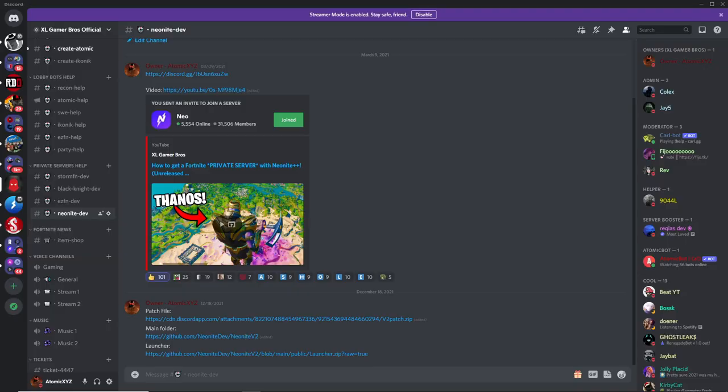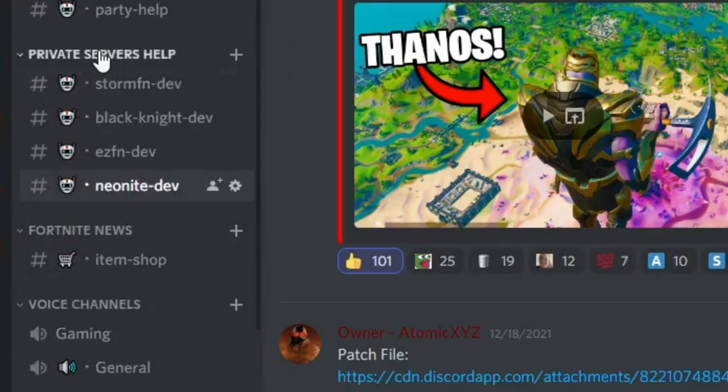So to get this private server, what you want to do first is join our Discord server — the link for that is in the description. Once you do that, head over to the channels, scroll down to private server's help, and then go to the Neonite dev channel.